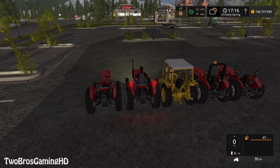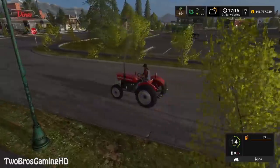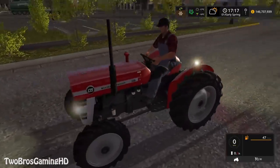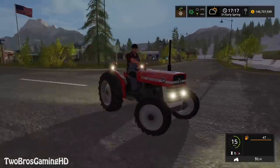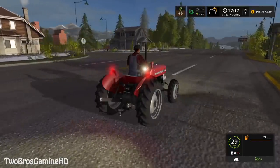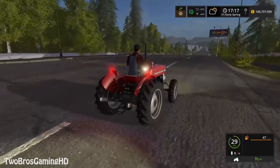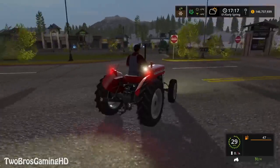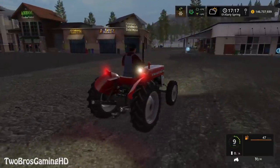To start the engine it's basically L1, R1, and the square button on the controller. So this is the 135 — you can go ahead and put some lights on it if you want. Right here you can put lights on the back, which is the working light. Also pretty impressive, good looking. I really do like Massey Ferguson tractors — you guys probably already knew that if you've been a subscriber on the channel for some time. That's a really good brand, I totally agree.